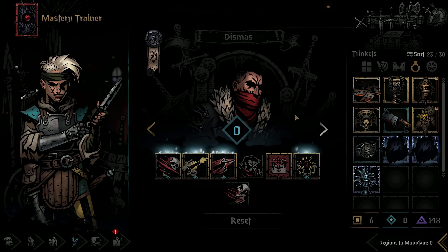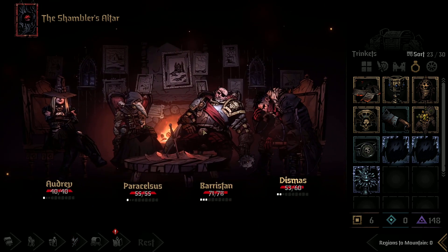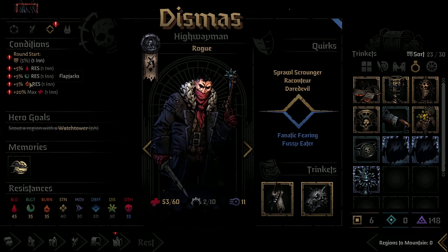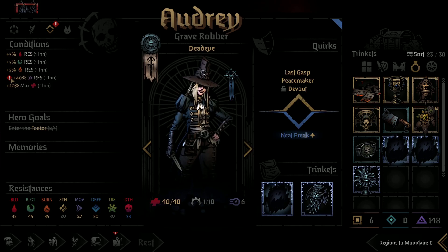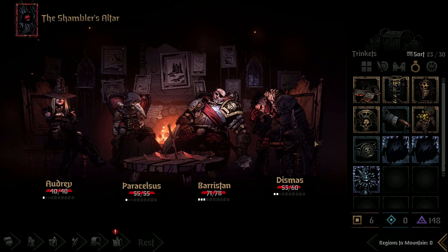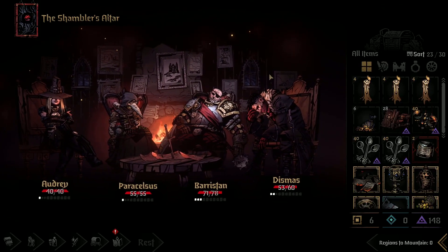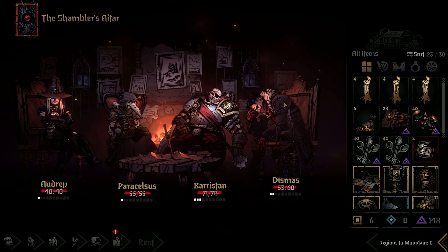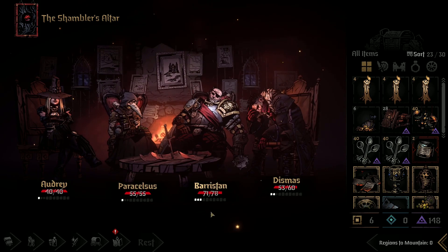So that is the basic idea. We buffed up with our pancakes, our flapjacks. On some of them I took some move resists — on our Grave Robber and Plague Doctor. So hopefully if there is any type of shuffling around, we will resist. I'm not really sure what to expect here. Hoping to get some nice big fat crits with a Highwayman in the front row.